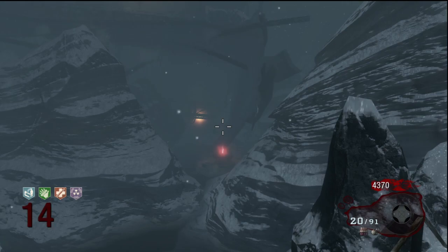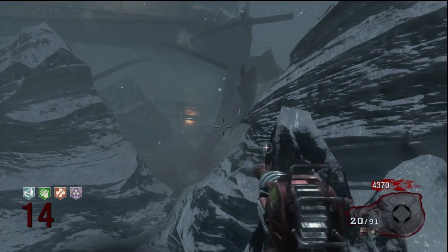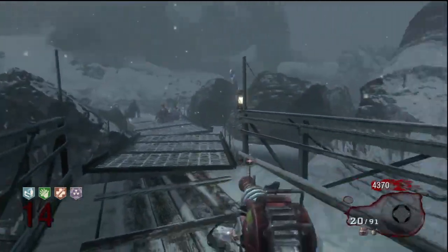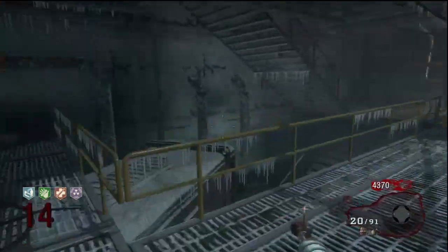The fourth one is right here along the edge by the lighthouse, where the two ships separate. That's the fourth and final generator. After you're done with that, run back and talk to the four people again.